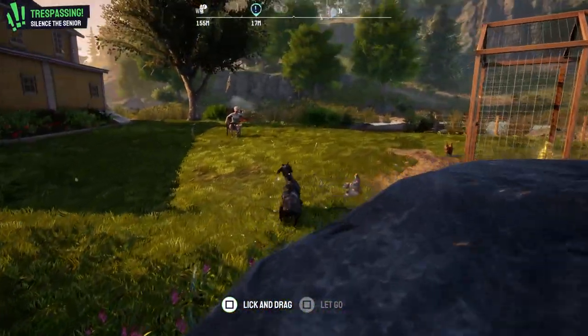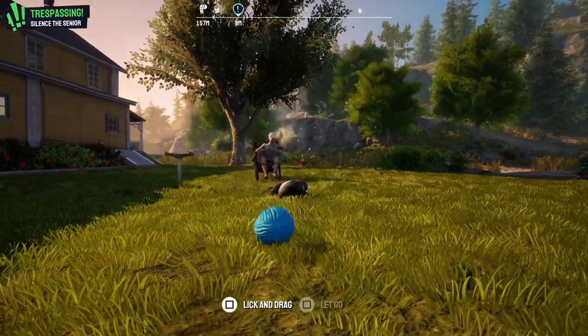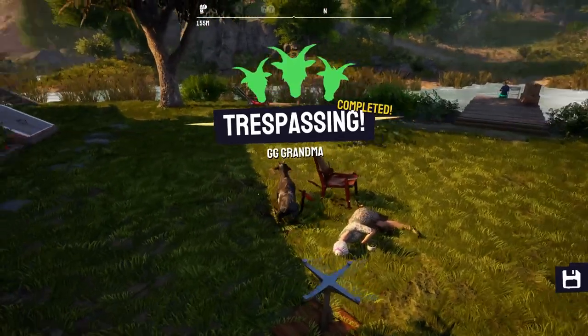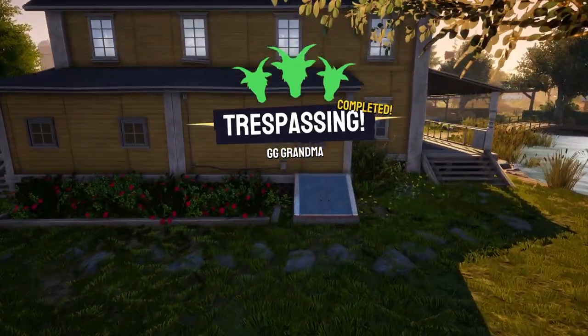You've got this angry old lady in the background and you need to press square on her and then headbutt her. I'm sorry, but yeah, it needs to be done. Trespassing complete — GG grandma. And then the basement should be unlocked.